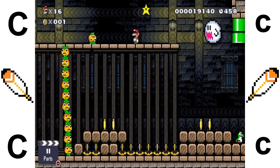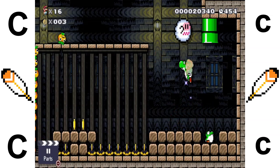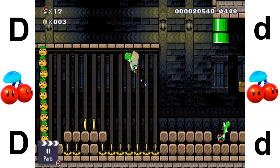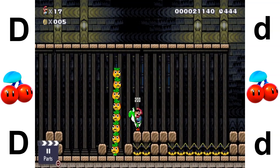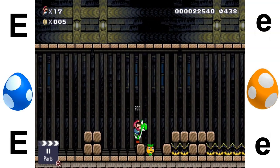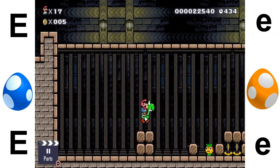C is for cape feather. D is for double cherry. E is for egg — Yoshi's egg.